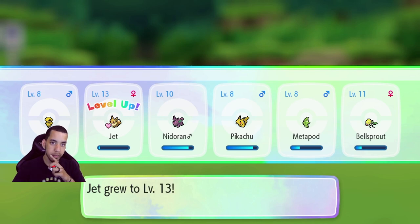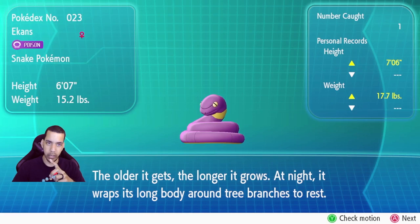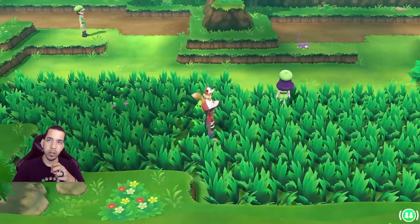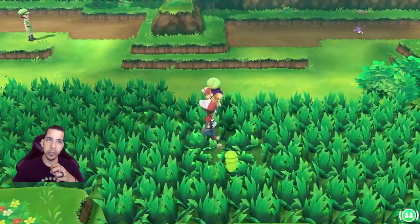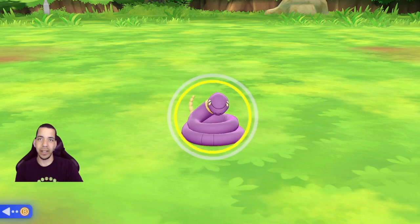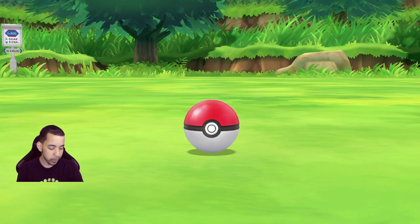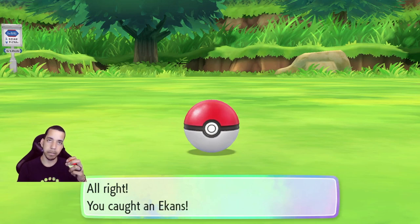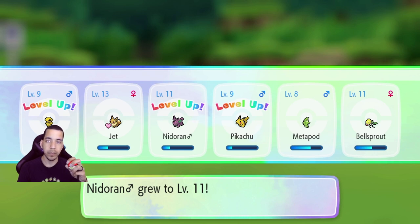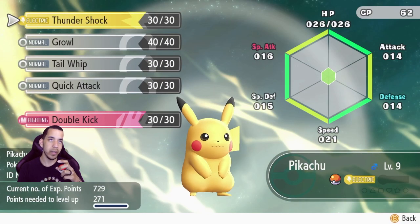Jet grows to level 13. The older it gets, the longer it grows. At night it wraps its long body around tree branches to rest. The way the Ekans slithers is kind of wild. Let's get it — excellent throw! I'm telling you, this is like me and Pogo. I get excellent throws all the time in Pogo. I play Pogo way too much.